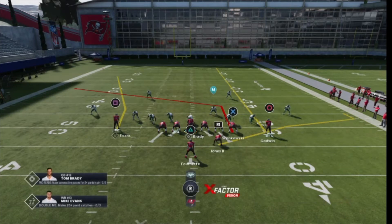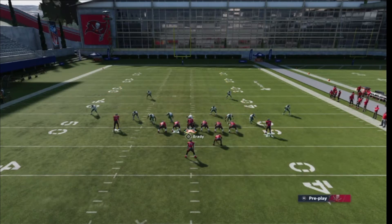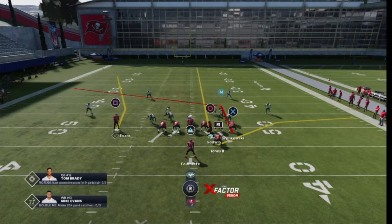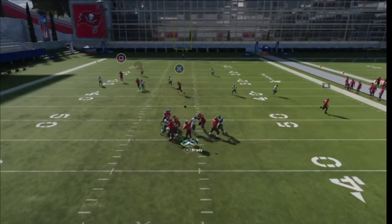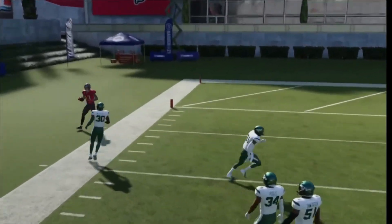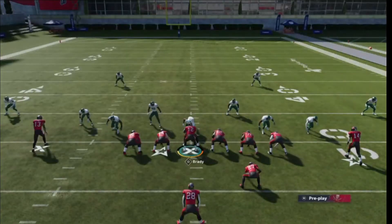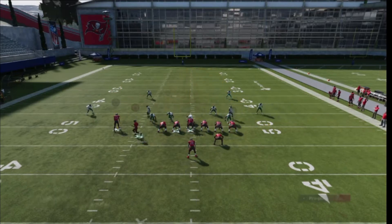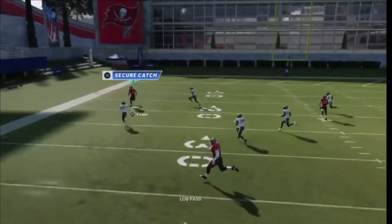Put Chris Godwin on a streak, then motion him over. That's gonna take away the deep path, and if they don't have a deep zone drop, cloud flat, or their flats covered, the Y trail will be open. Motion over Chris Godwin, then pass lead towards the sideline — that's a completion every time. They came out in a one-four-six, the best passing defense in the game, and it still gets open.